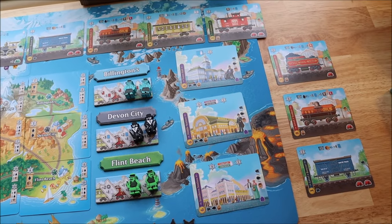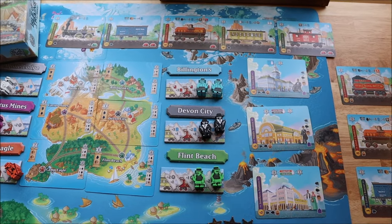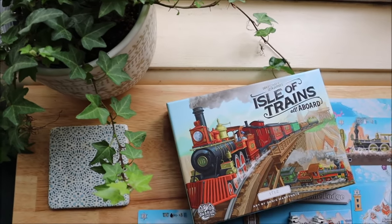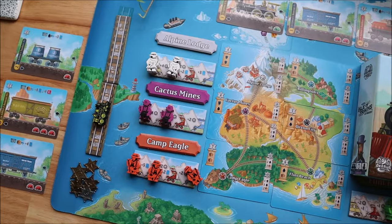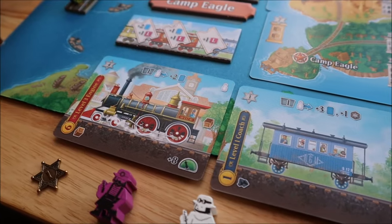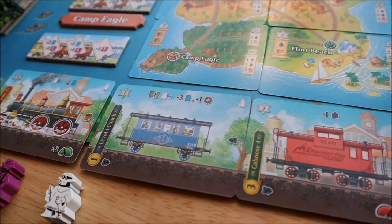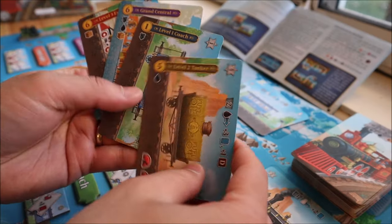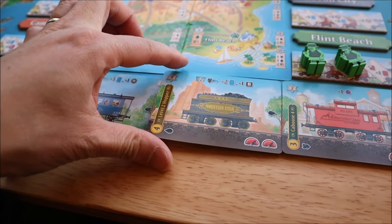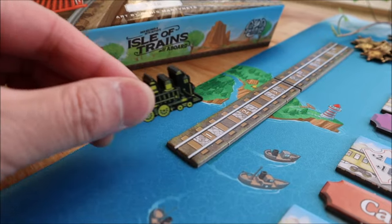Welcome to an island where the only mode of transport is by train. Want to walk down the street to get some groceries? Well, you have to take the train. Getting around this island involves building a train optimized to carry passengers, coal, oil, and cargo. You'll use different cards in your hand as currency to pay for different carriages that can be attached to your train engine. To improve your carriages, you can also level them up by paying the difference in cost.